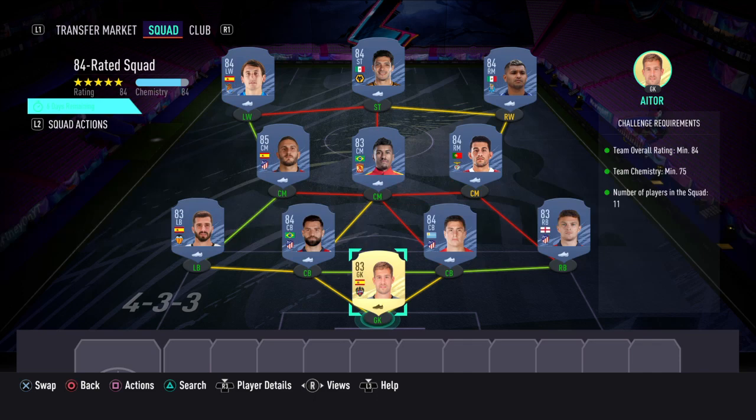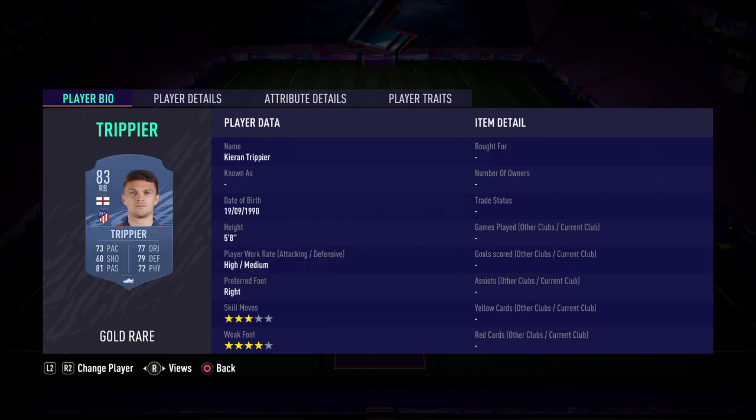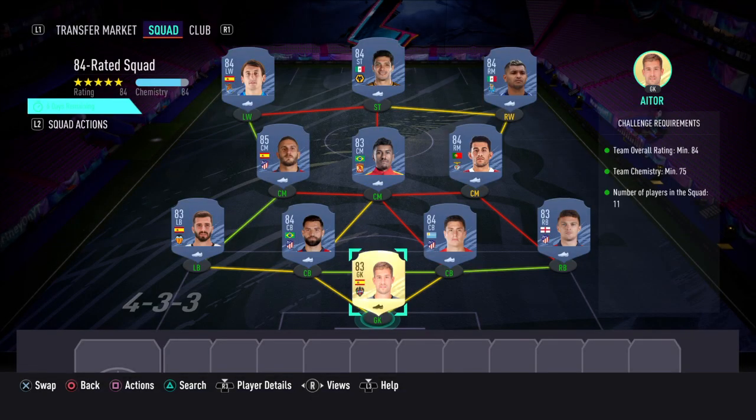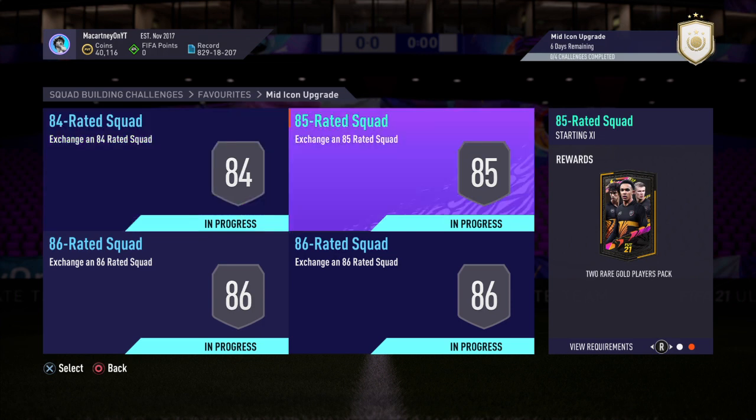I'm going to show you the first squad here — this is actually an 84-rated squad that you need. In net we've got Itor. Right-back, Trippier. Right-centre-back, Jimenez. Left-centre-back, Felipe. Left-back, Gaia. CDM, Pizzi. Centre-mid, Paulinho and Koke. Then we've got Corona, Jimenez, and Oyarzabal. If I'm going too quick, just pause the video. Looking on Footbin currently, it's costing that squad around 60k, maybe 65k to 70k. You get an Electrum Players Pack in return.